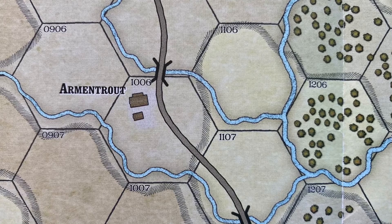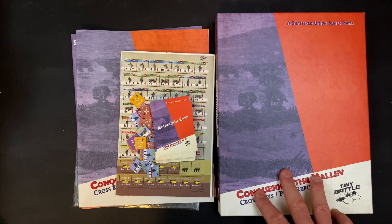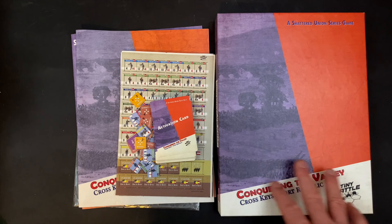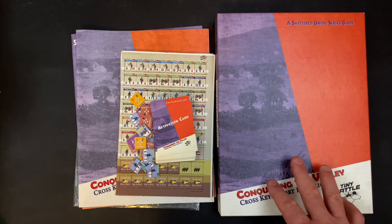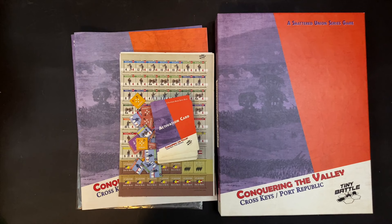So, a relatively straightforward package: map, player aid, dice, activation deck, three sets of counters, the core rulebook, and the scenario rulebook — all comprising the second game in the Shattered Union series, Conquering the Valley. One of the appealing things is a very refined rule set — you can see the familial relationship between the Shattered Union series rules and A Most Fearful Sacrifice, which has had a ton of refinement put into it. It's really nice to see this rule set getting deep life in further games. Let me know if you have any questions — thanks for watching, everybody.